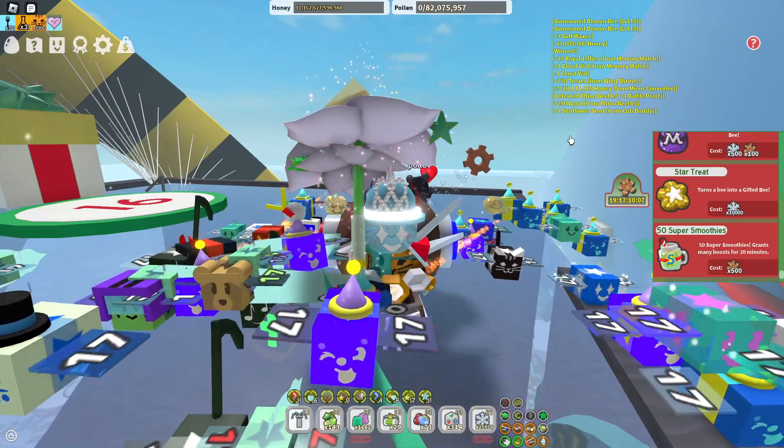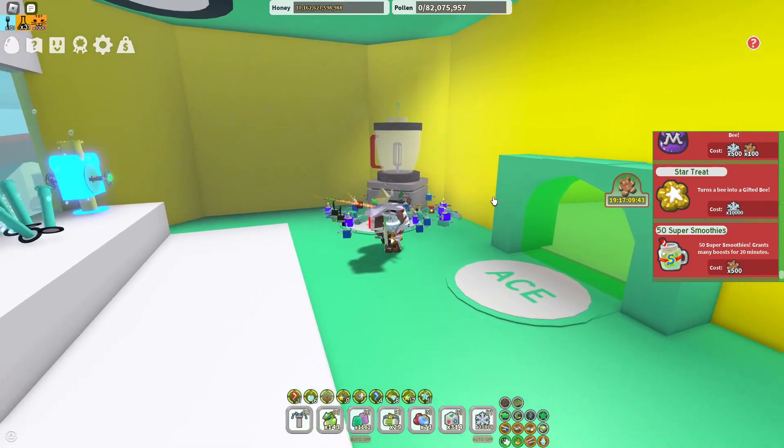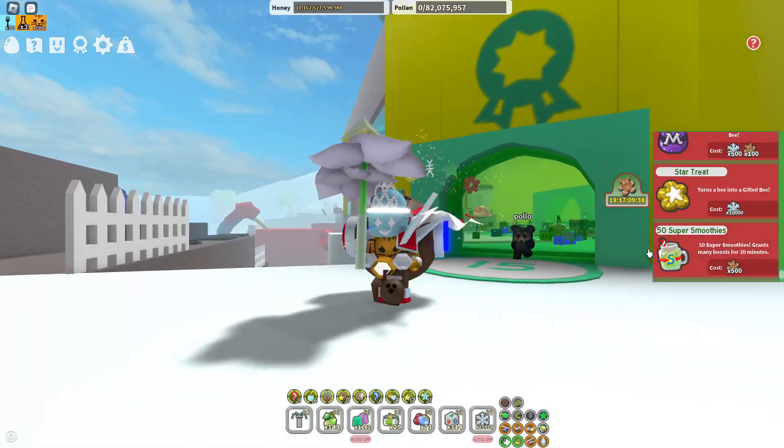One part of Tide Popper is the 50 super smoothies needed. Usually this takes a ton of materials to craft — that's a lot of super smoothies, a lot of purple potions, and they cost a lot too. That's why Beastmas is so important, because we can buy 50 super smoothies for 500 gingerbread.